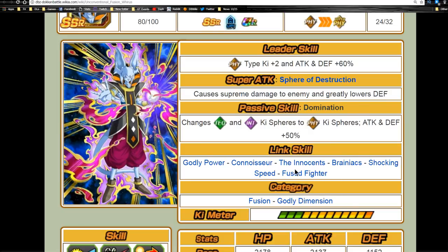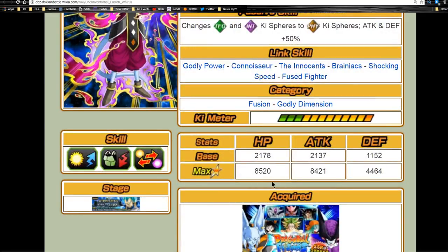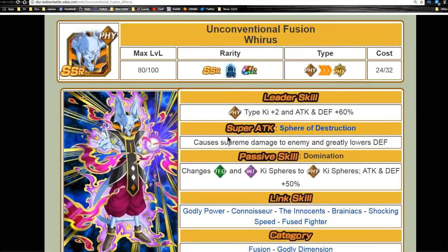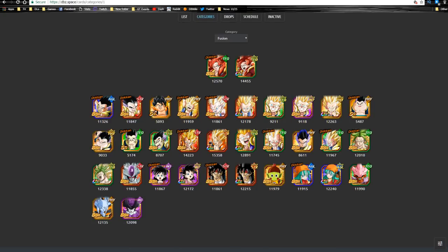His link skills are Godly Power, Connoisseur, The Innocents, Brainiac, Shocking Speed, and Fused Fighter — really not a great link skill set. It only singles out Whis, Beerus, and Champa for the most part. The Innocents is spread out between a few characters but not too much. He will do good on a Godly Dimension team, which is not part of this video, but when it comes out to global I'll be doing a full Godly Dimension team building guide. He's part of Fusions and Godly Dimension. Max stats: HP 8520, attack 8421, defense 4464, with a 12-ki multiplier of 135%.